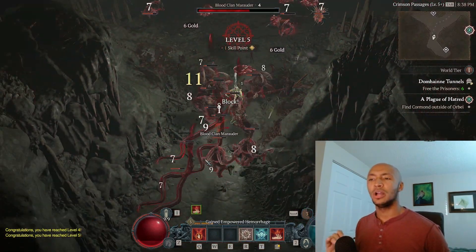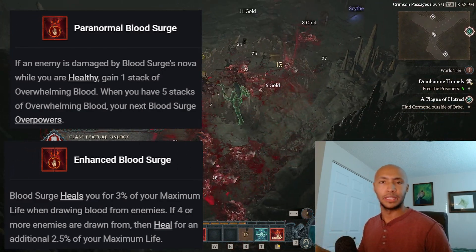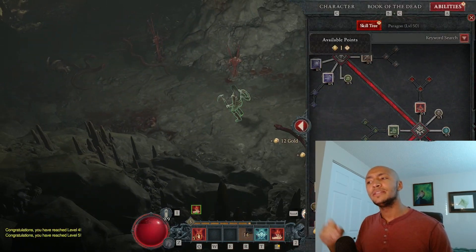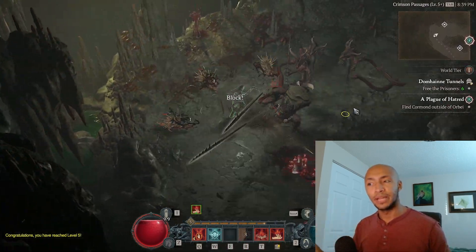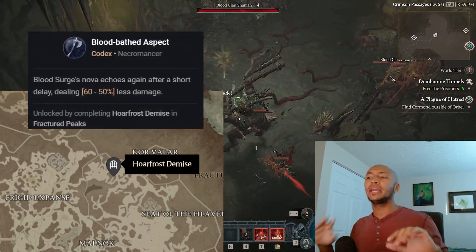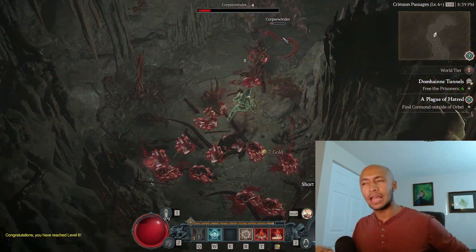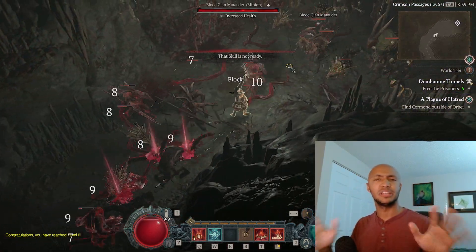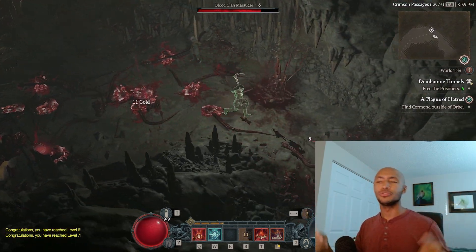You'll see as soon as you get Blood Surge up to level 5 and get its two perks behind it, the game is trivialized from that point onward. And then it's even more trivialized once you get the only aspect you need — from Hoarfrost Demise — that causes the Blood Nova to activate an additional time. The mechanics of Blood Surge are very interesting.